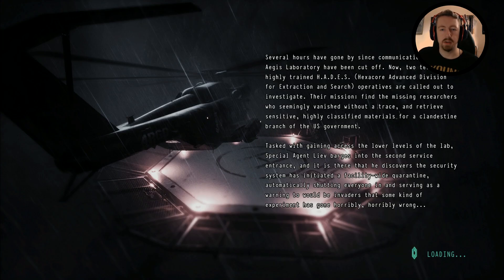Several hours have gone by since communications with Aegis Laboratory have been cut off. Now two teams of highly trained HADES — Hexacore Advanced Division for Extraction and Search — operatives are called out to investigate. Their mission: find the missing researchers who seemingly vanished without a trace, and retrieve sensitive, highly classified materials for a clandestine branch of the U.S. government. Special Agent Liev barges into the second service entrance and discovers the security system has initiated a facility-wide quarantine, shutting everyone in — a warning that some kind of experiment has gone horribly, horribly wrong.